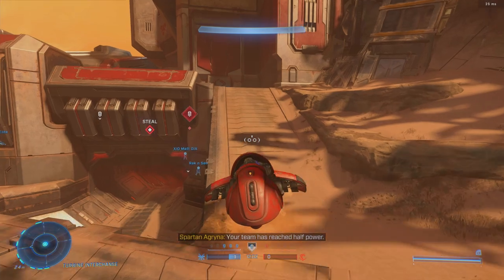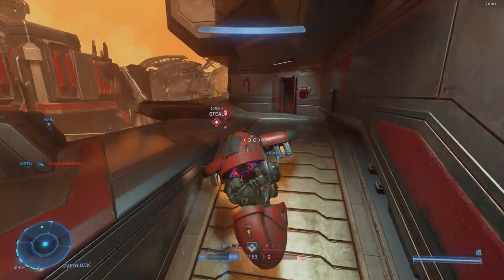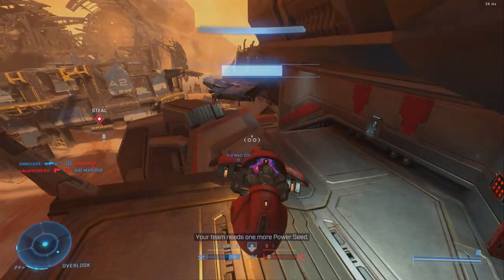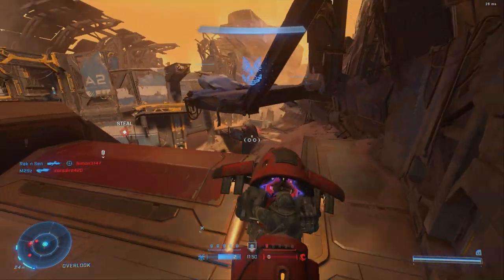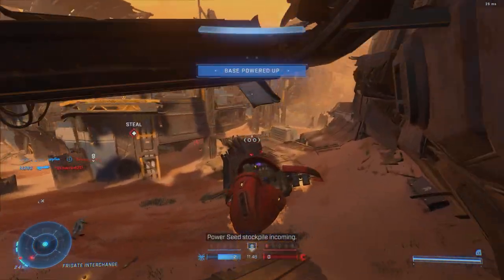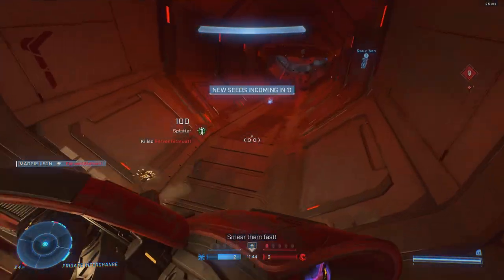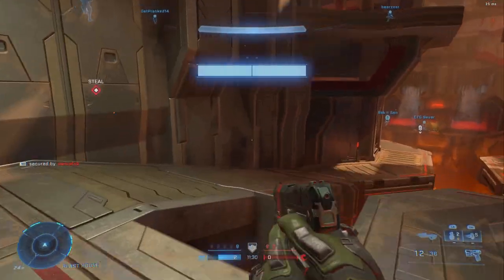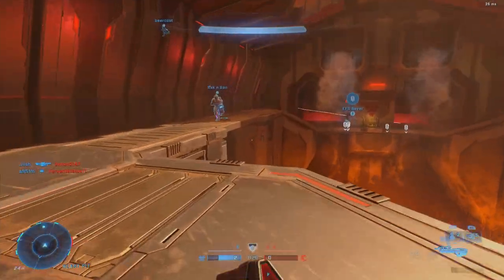It also doesn't help that there are only three vehicles available on this map: the Ghost, the Warthog, and the Mongoose. These never change. There's no Razorback, no Rocketog, no Chopper, not even a Gungoose — so there's never any variety here. The fact that there's no Razorback is especially kind of annoying due to modes like Stockpile existing. It's always the same three vehicles — well, I should say two, because no one uses the Mongoose anyway.